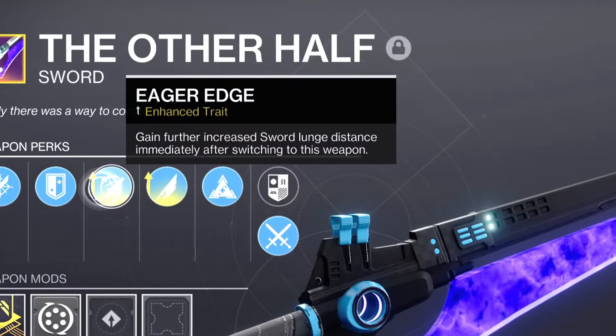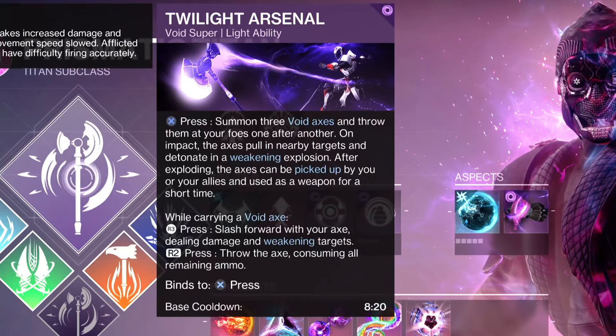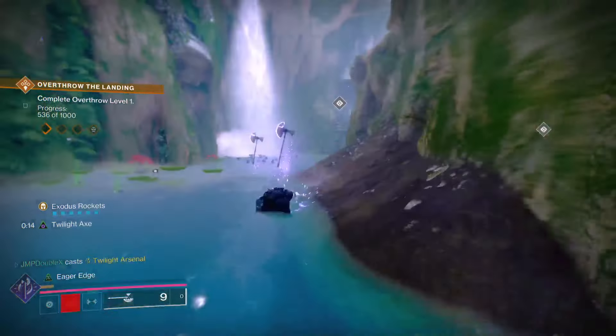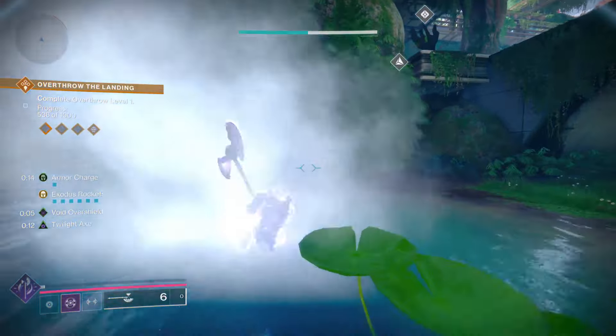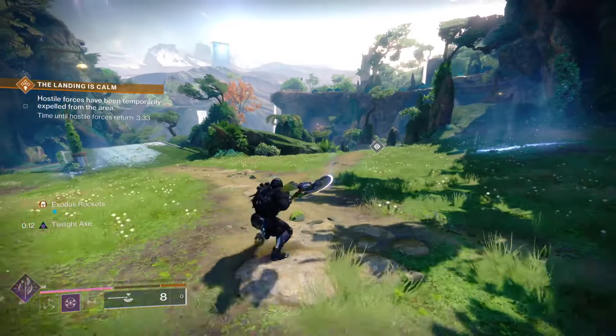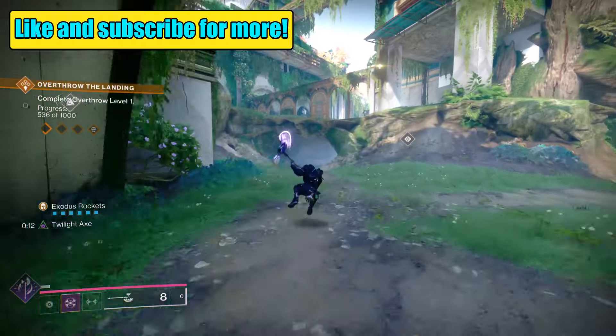This little trick revolves around you having an Eager's Edge sword and the new Twilight Arsenal Titan Super. After you finish your super and you're about to pick up one of the axes on the ground, switch to your Eager's Edge sword — it doesn't need to have any ammo — and immediately pick up the axe. You're going to have about three seconds of Eager's Edge, and during that time you can lunge a ridiculous distance.